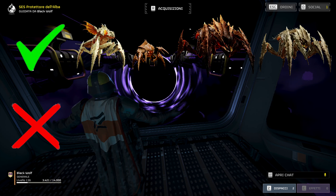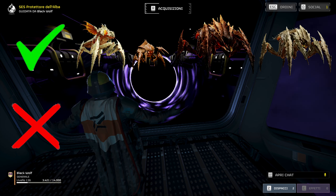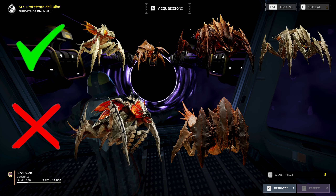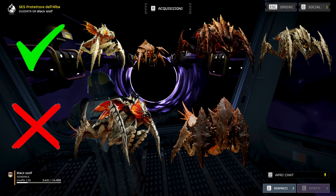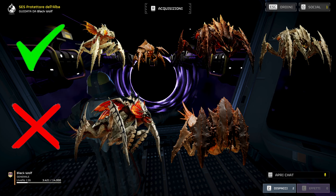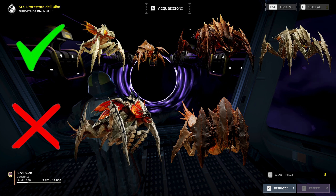The enemies I do not advise using melee on — setting aside the biggest enemies and focusing on medium-sized ones — are stalkers and half guards. It can work on stalkers and will stagger them, but they recover almost instantly, attack very fast, and move very fast, so I really advise against using it on them.